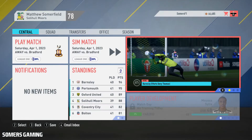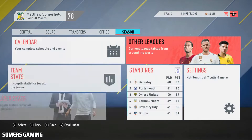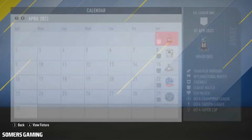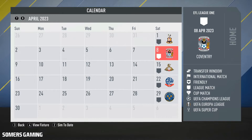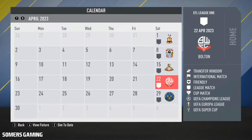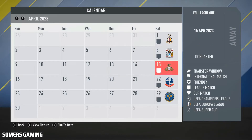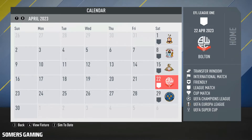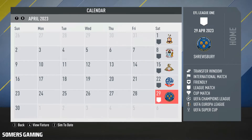Hi guys, it's Summers here and welcome along to episode 68 of the Solihull Moors Career Mode series on FIFA 20. We are into the month of April. This episode we will face off against Bradford, Coventry, Doncaster, Bolton, and Shrewsbury. The played games will be Coventry, Bolton, and Shrewsbury — two of those being local rivals, and Bolton are in the chase for promotion. Let's get into it.